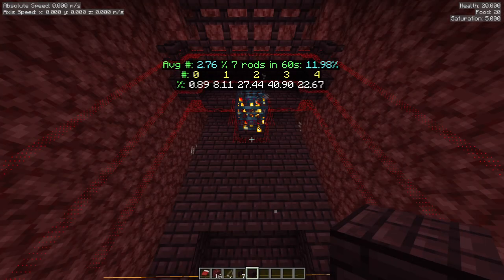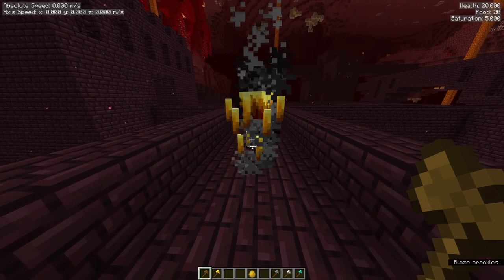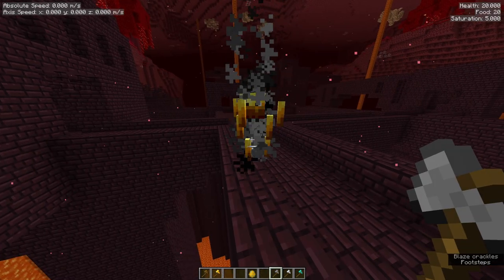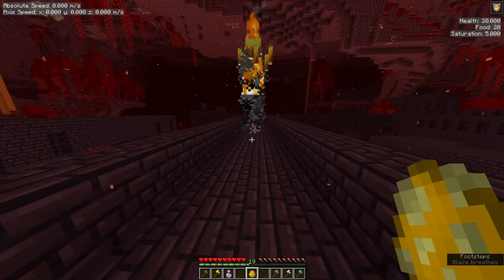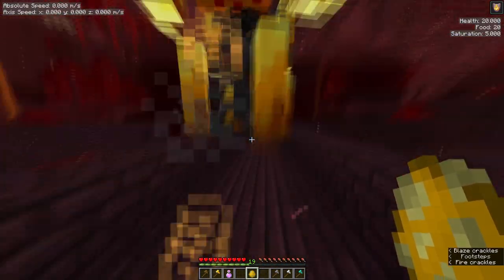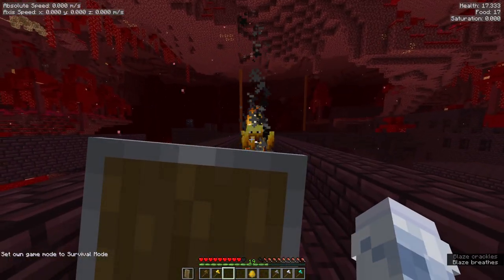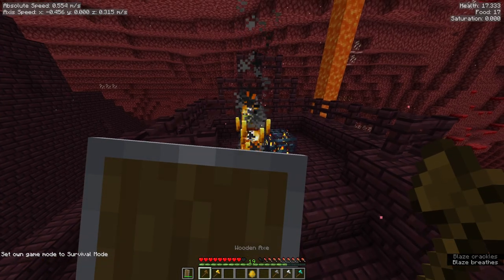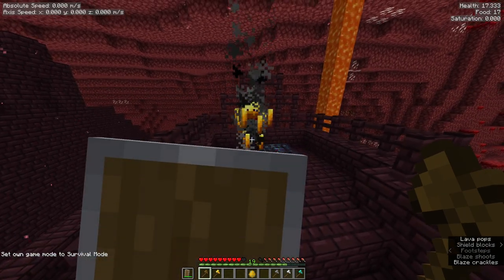If you want to mess around with this, the mod is in the description. Blazes can be killed with 2 crits from either a wood or gold axe, or with 1 crit and 1 normal hit from any other axe. When using fire res, blazes can only deal damage by meleeing you. When using a shield, fireballs will be blocked if they hit anything below your head or so. Because of this, you want to be level with or above the blazes so every fireball hits the shield instead of you.